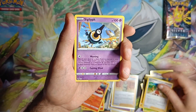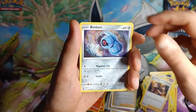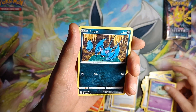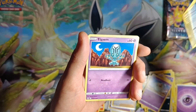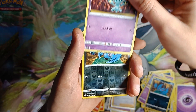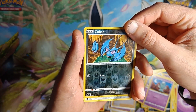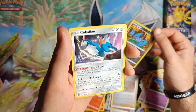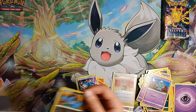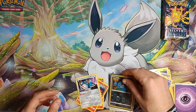Psychic Energy, Serena, Sigilyph, Gym Trainer, Beldum, Croagunk, Solosis, Zubat, Elgyem — reverse holo Zubat — and a non-holo Cobalion, which I don't think we have. So okay — we're getting some rares that we probably don't have, which is nice. It's always good.